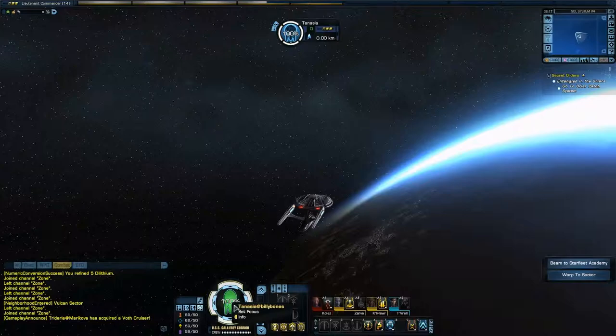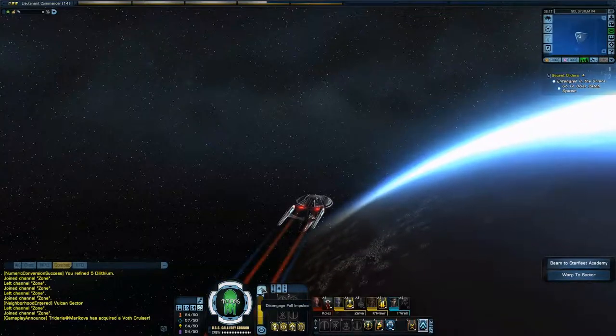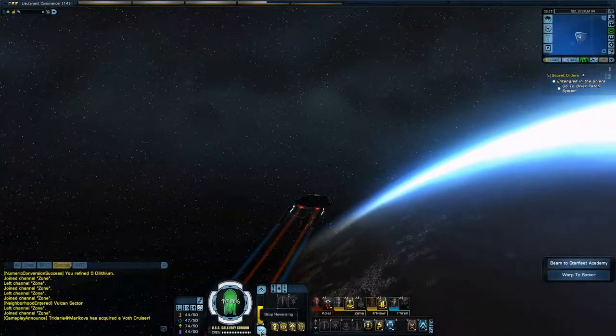If you right-click on your portrait, you can — if you're in a group — set yourself to be the same level as other people. And this is just your career rate, hull repair, and hull repair percentage. This, of course, is your speed, so you can increase it, slow it down, and go reverse if you want to drive backwards.